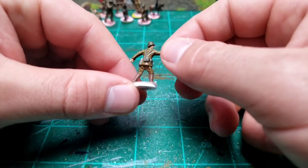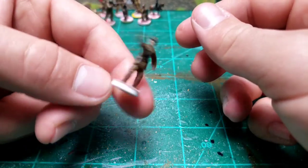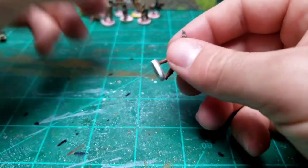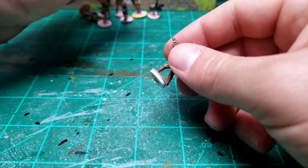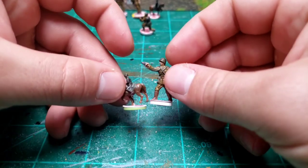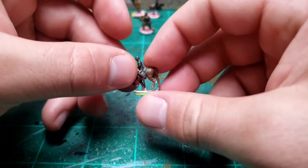I was worried about having a white base and I cannot hold these on. And a green base. But you really don't see it when it's on the game table.